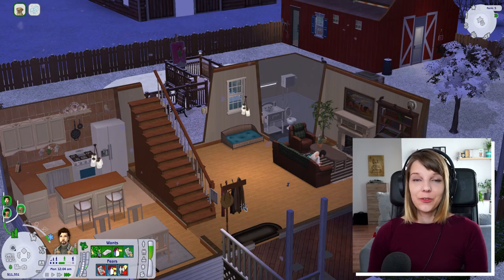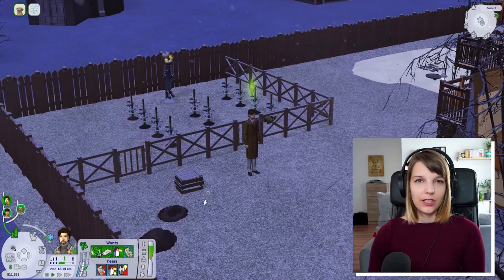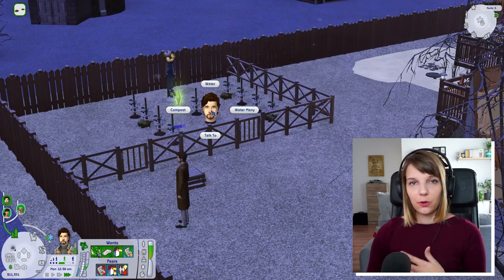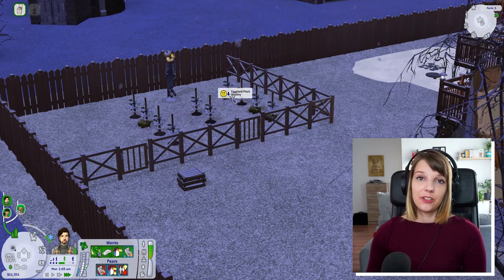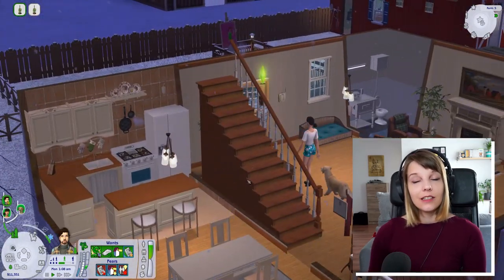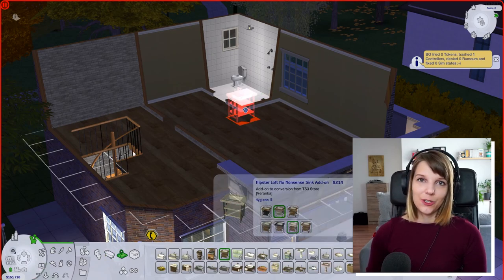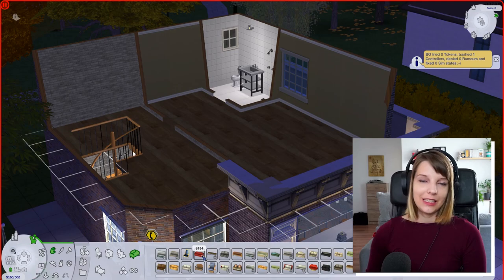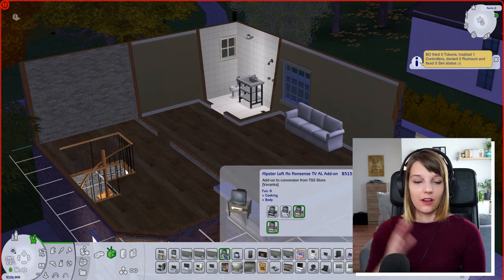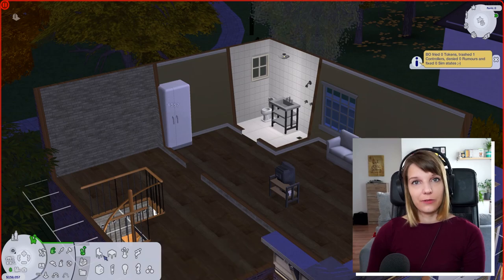After you have your layout, make sure to lock the doors. I recommend using the 'lock for everyone except household members' option so your household can roam freely but guests and employees cannot go into your house or eat in your kitchen. Also pay attention to put facilities into your store, because your employees will need to use the bathroom and eat. Make sure you have a bathroom and a little sitting area for them in your home business space.